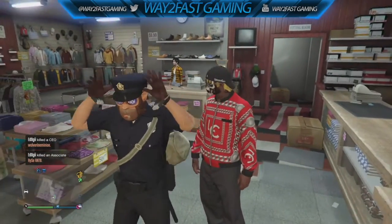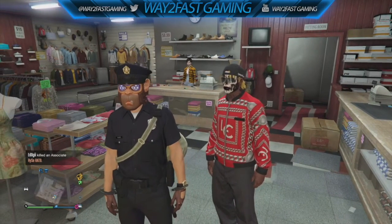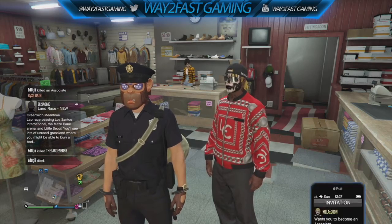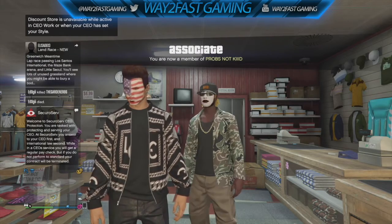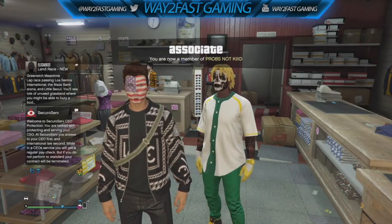Come to a clothing store. Make sure your friend is the president so he becomes a VIP and puts the president outfit on. Now he wants to invite you to be a bodyguard. Once he invites you, you're going to tell him to go all the way back to none with the outfits, then left, and then back to none. So: none, left, none.